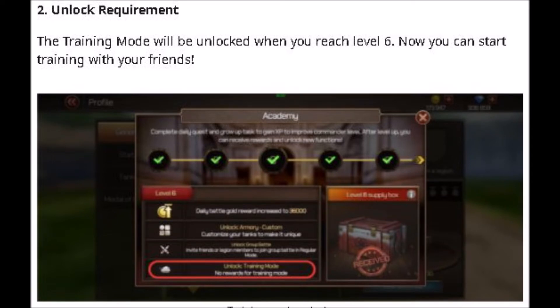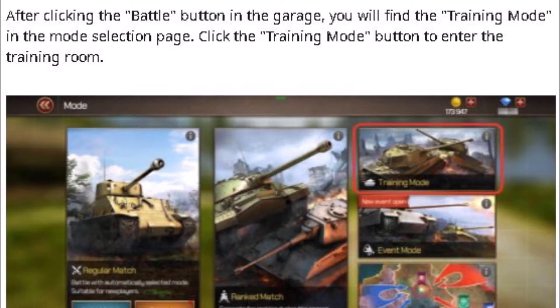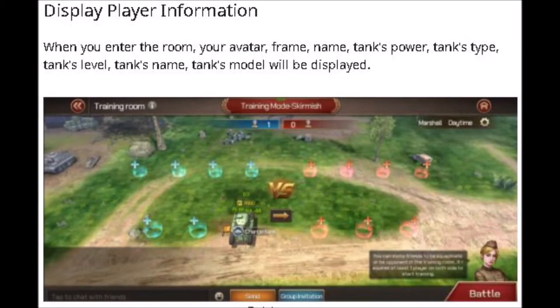It's going to be an unlock requirement. The training mode will be unlocked when you reach level 6. Now you can start training with your friends. After clicking the battle button in the garage you will find the training mode in the selection page. Click the training mode button to enter the training room.